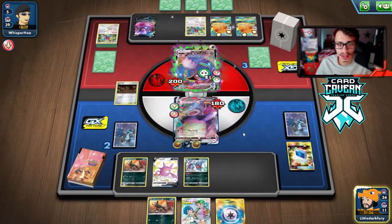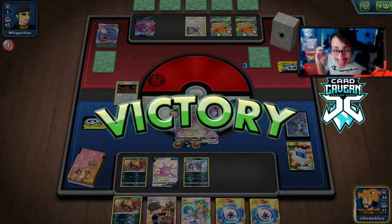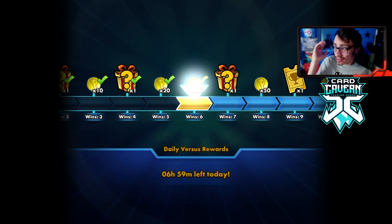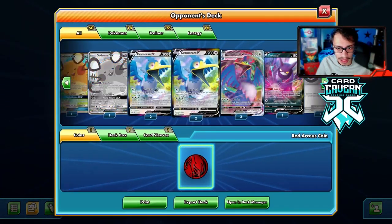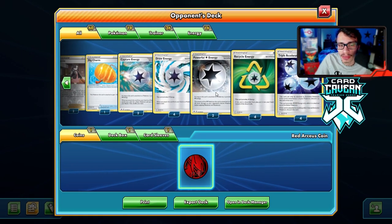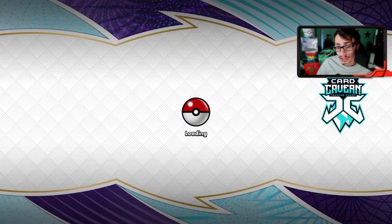What a game — I don't know how we won that. We played one draw supporter the entire match and still came out on top against a deck that can easily destroy you with a ton of Triple Acceleration Energy. We got super lucky. Looking at their list, they only had two Glimwood Tangles and no Switch in the deck — so we could have potentially just stuck the Porygon Z with Galar Mine and won that way too.